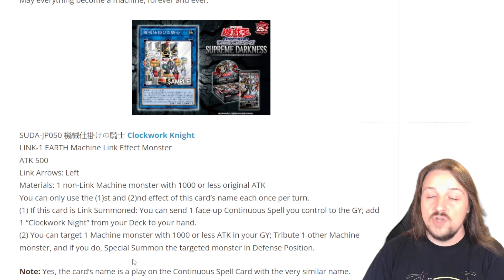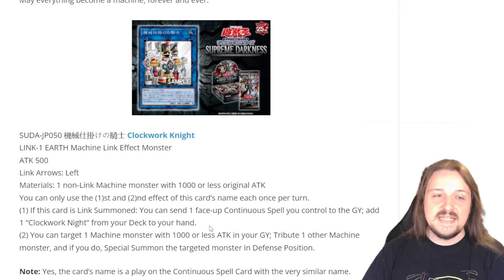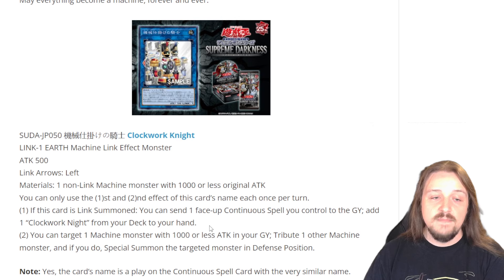The second effect doesn't super matter. The first effect — being able to instantly grab Clockwork Knight — is amazing, because it turns everything on the field into a Machine monster, which is crazy.